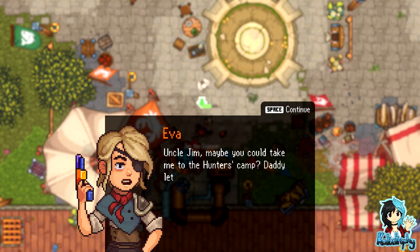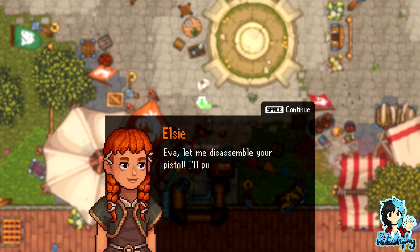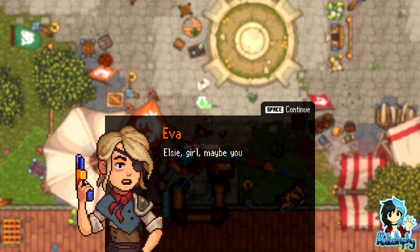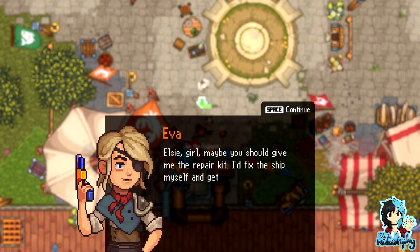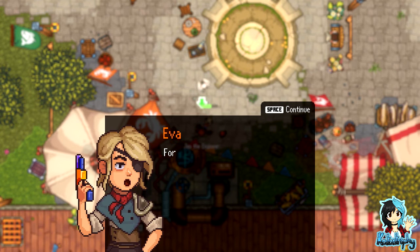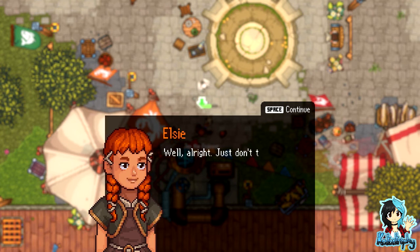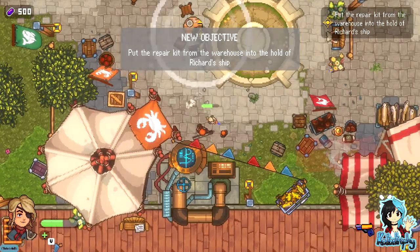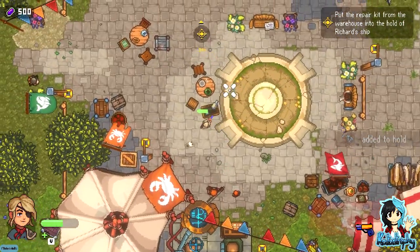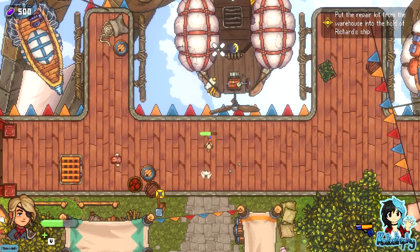'Uncle Jim, maybe you could take me to the hunter's camp — daddy let me take his ship, though it does need repairs.' 'Of course, just let me finish work, come back a little later Eva.' 'Elsie, maybe you should give me the repair kit — I'll fix the ship up myself and get flying! What do you say?' 'Are you kidding, Eva? Dad will be furious!' 'For a while, then he'll forget about it. Come on, what's life without adventures — I'll fly there and straight back!'